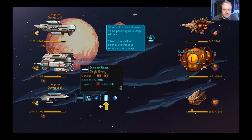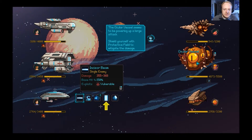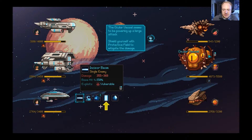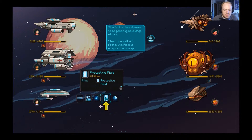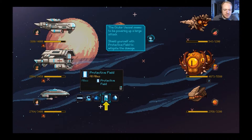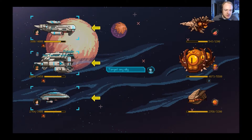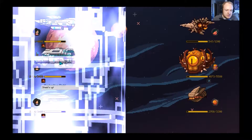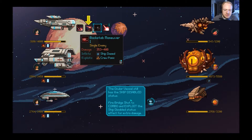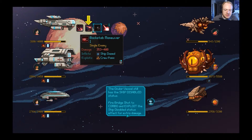Chaos charge! The ocular vessel seems to be powering up a large attack — shield yourself with a protective field to mitigate damage. The protective field covers all allies. We'll use this — target an ally, shields up! Pretty good graphics here. The ocular vessel still has the ship-disabled status — fire bridge shot to combo and exploit the ship's disabled status for extra damage.